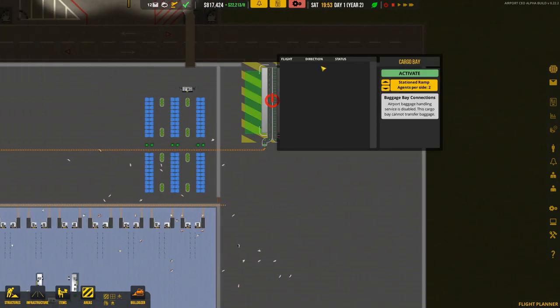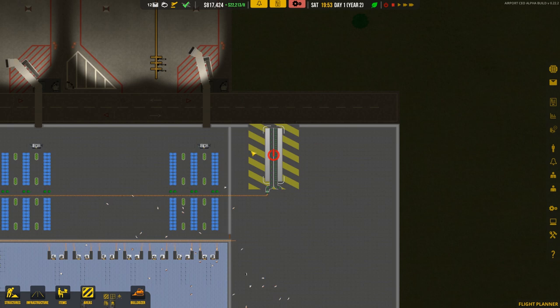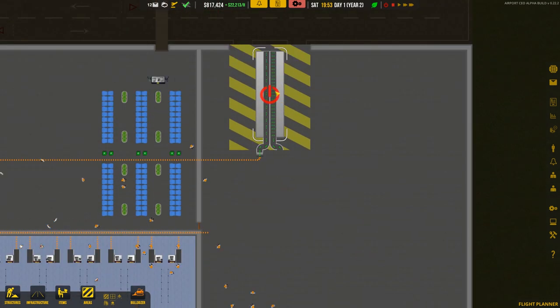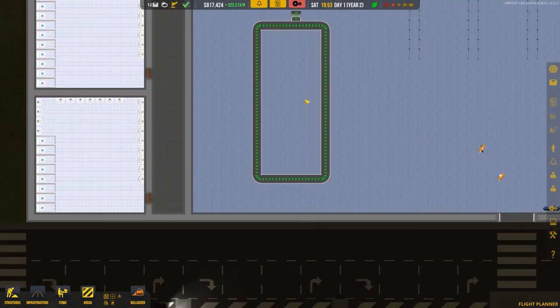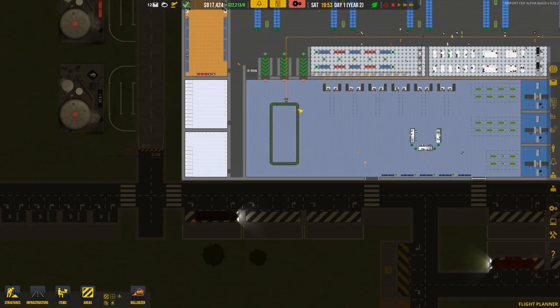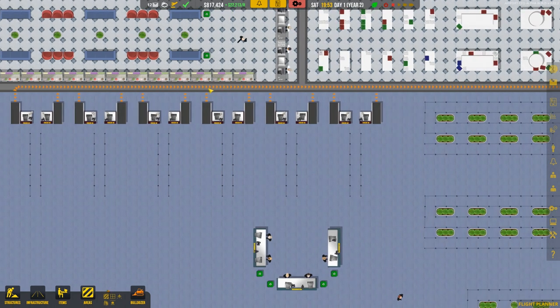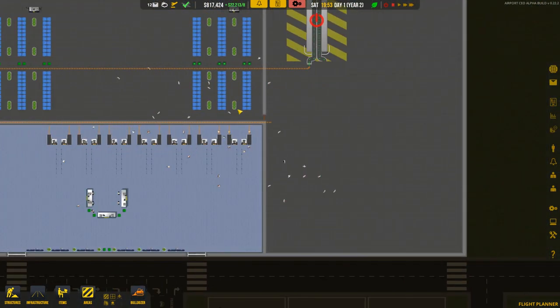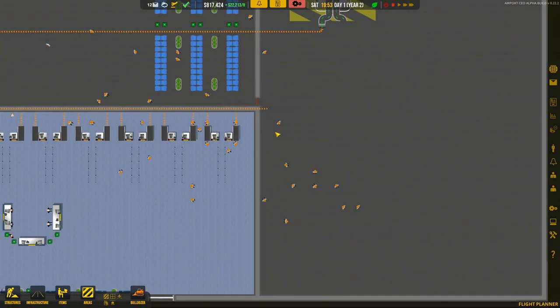We have the cargo bay — essentially a place for trucks to come in and load and unload baggage. In this case we've got a place where we unload, then go down through this underground belt all the way along and then to this ring where you collect the baggage. The intake is almost sorted. We've also got underground belts going from here all the way across to this area, and the reason it stops is because baggage needs to be checked.